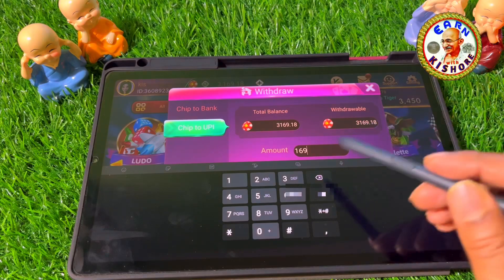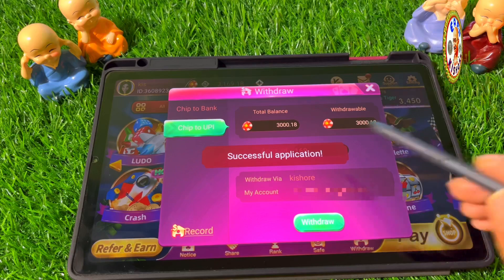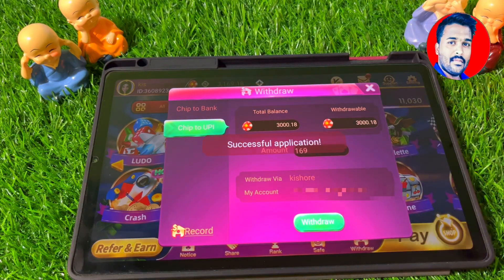If you get a check, then you click the check. Once you have the amount of money, you can check your group updates.